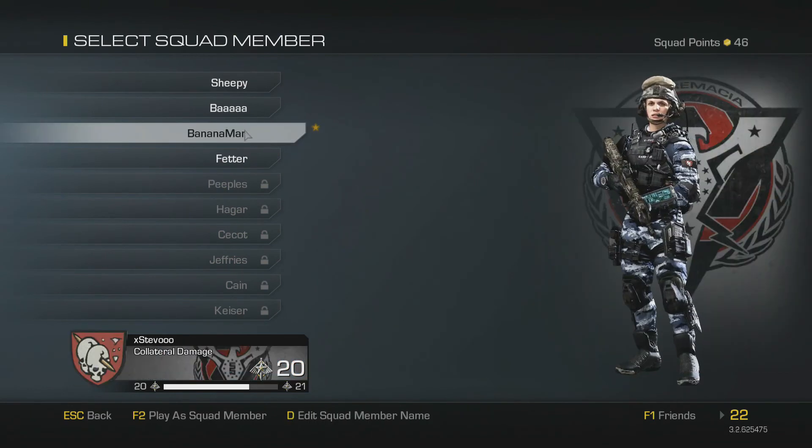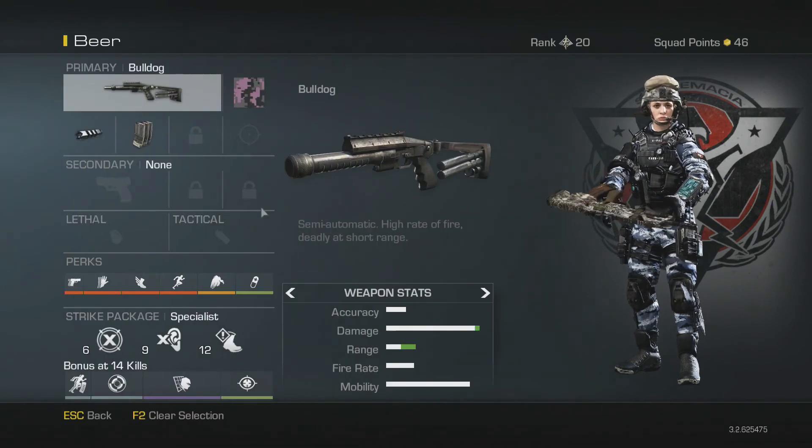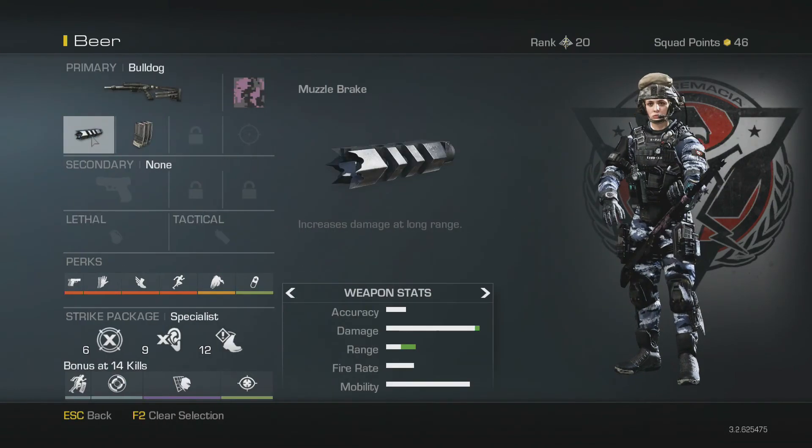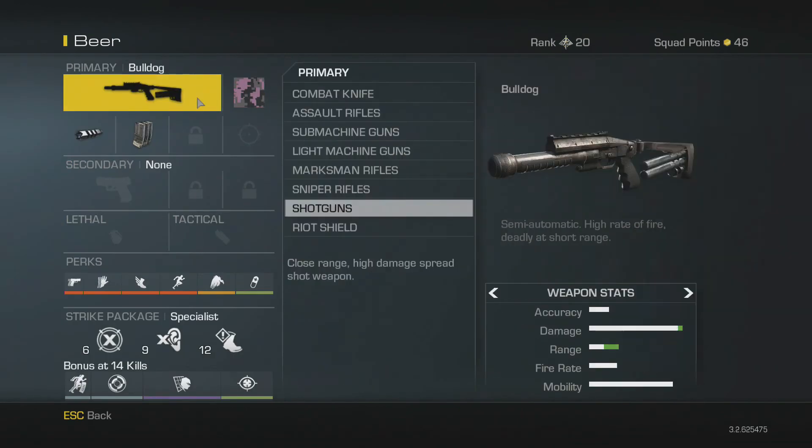So this evening Banana Man is demonstrating our class for us. It is the Bulldog with the muzzle brake attachment, which increases your damage at a longer range, and extended mags - you're going to need them on this weapon. The weapon only has five shotgun shells per normal clip and the extended mags takes it to nine, which is much needed.